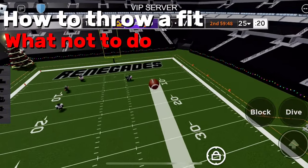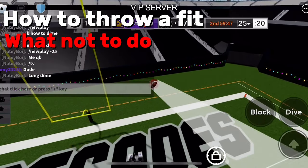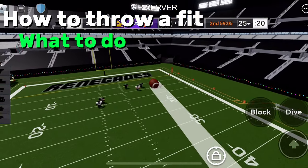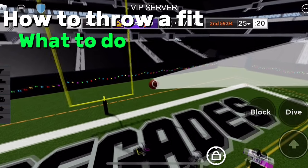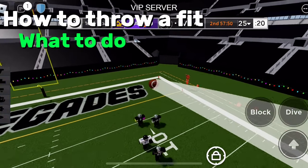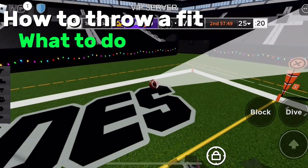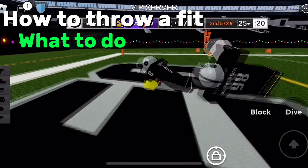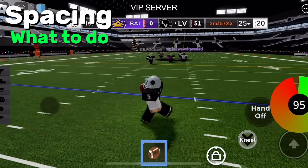When throwing a fit, most people just overthrow it — the ball ends up way out and is impossible to catch, resulting in incomplete. To throw a fit, you have to practice and predict how far the receiver is. I use 95 power as my sweet spot. You want to aim about half a screen above their head.